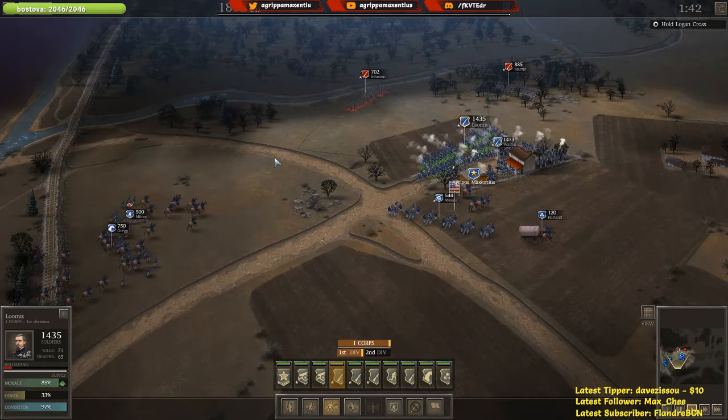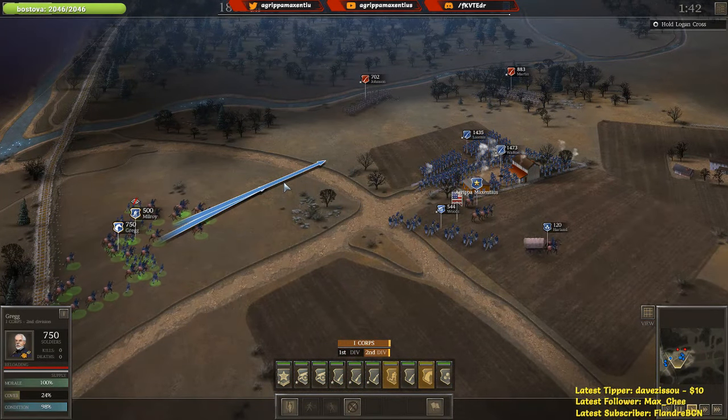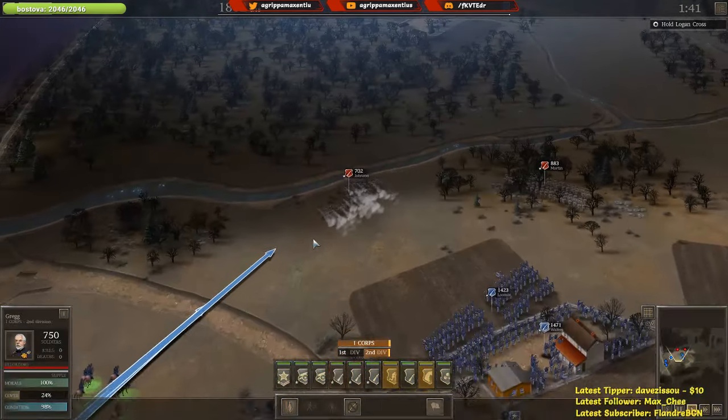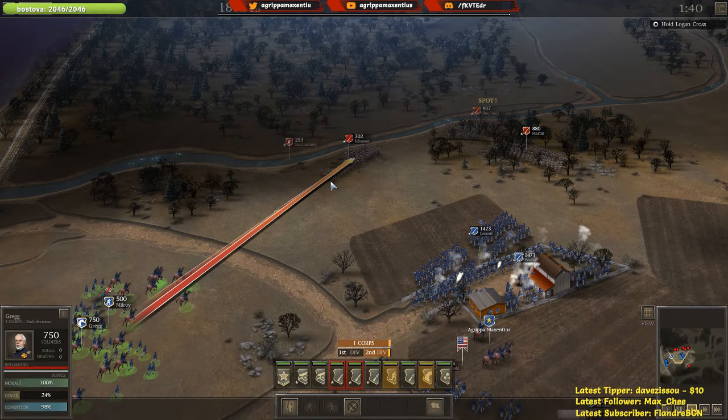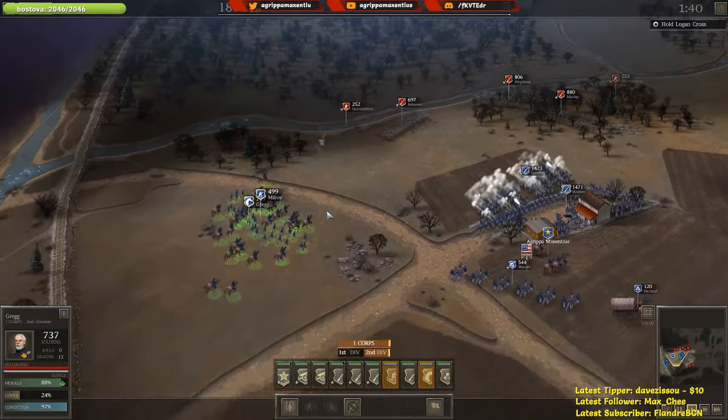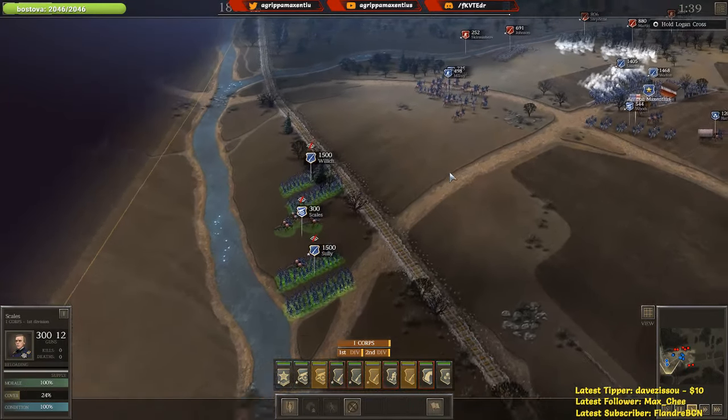Believe it or not, that field actually gives us a little bit of a defensive bonus — 33. I'm going to try to move in here a little quicker. We won't even do the double quick march, let's just try to hit Johnson here. The enemy has their own skirmishers — oh look at that, that's what I like to see.